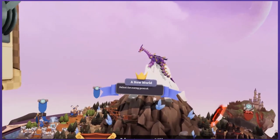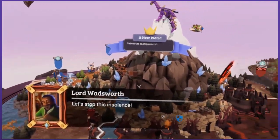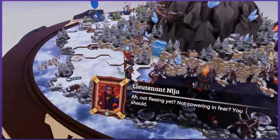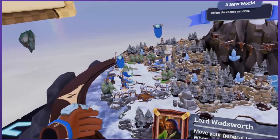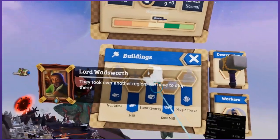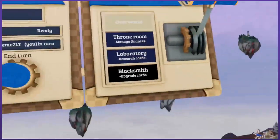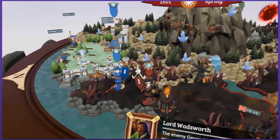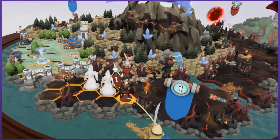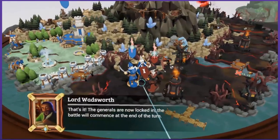Get out of the dragon up there! You will be trampled by one of my generals. Let's stop this insolence. You and me, Wadsworth — we got this. End the turn so we can move the general again. Move your general towards the enemy general. When you can't move your general any further, end your turn and move again. The enemy general is close, my liege. We can engage. Engage! Look at all the cards and stuff we have — we'll be fine. You have started your attack on an enemy general. Battle is imminent. The generals are now locked in. The battle will commence at the end of the turn.